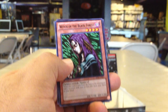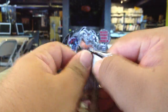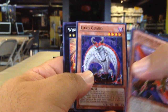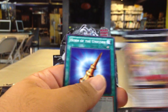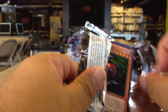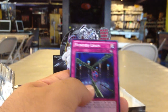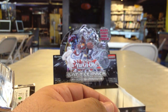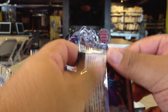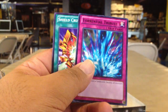Change of Heart Starfoil, Witch of the Black Forest Rare. Dark Bribe Starfoil, Blowback Dragon Starfoil, Rare, and a Fiendish Chain Common. Theban Nightmare Starfoil, Torrential Tribute Rare.